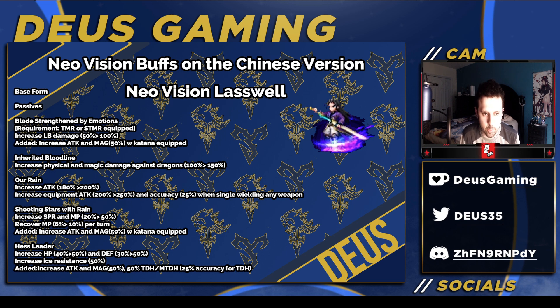Passives: his TMR ability now has 100% low first damage, because he's a low first damage dealer in his base form. And also he gets 50% Attack and Magic when equipped with a katana. I'm not really sure why that is, but I'm assuming both of their TMRs are the same, because there would be no reason to have magic on that part.